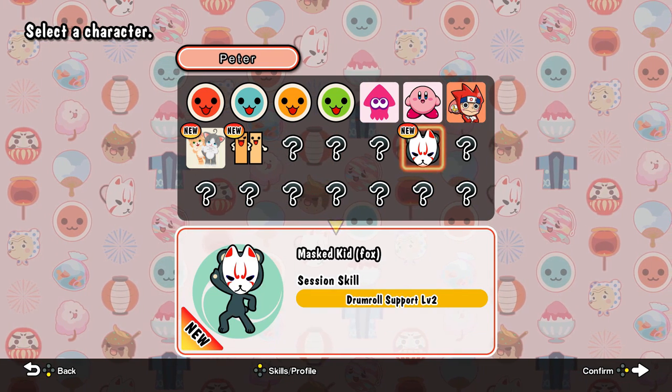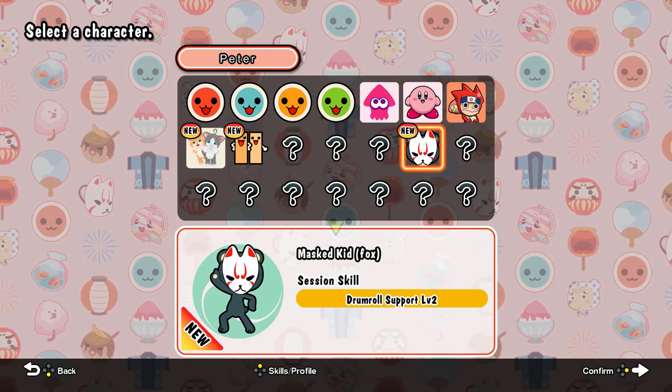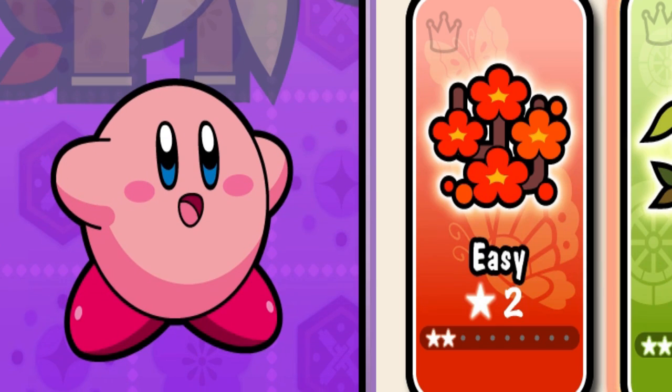There are multiple fun characters with different abilities, including some curry-based characters, and also Kirby as DLC. Was this Kirby's first appearance on the Switch? I don't know.